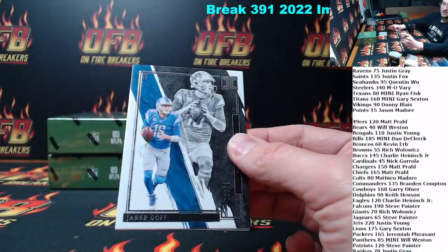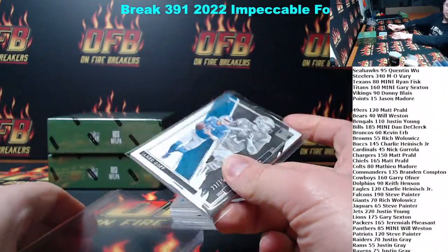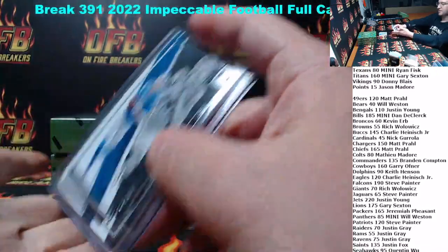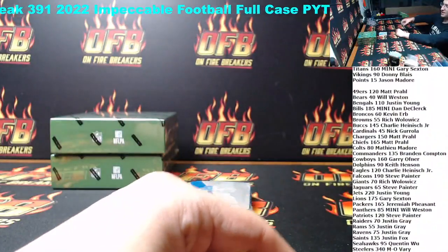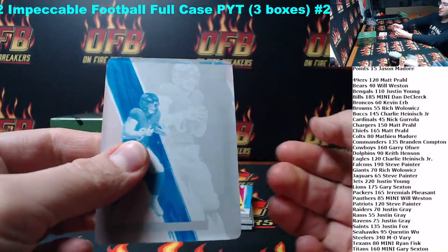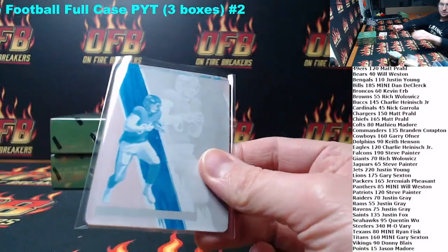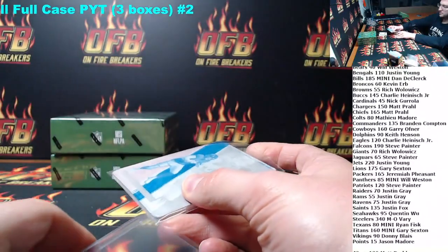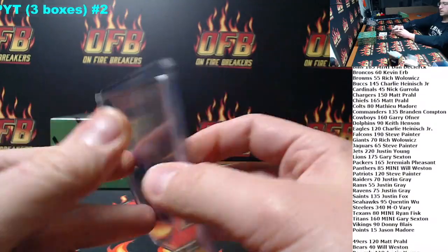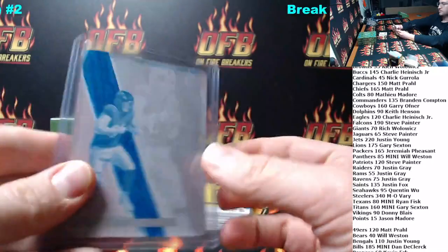First up, we got Jared Goff. It's out of 75. Then we got a one-of-one printing plate of Mark Andrews — for the Ravens and Justin. Got yourself a one-of-one, sir. Big Mark Andrews.